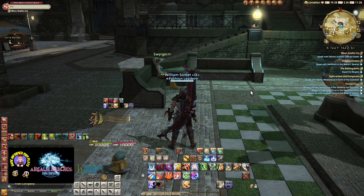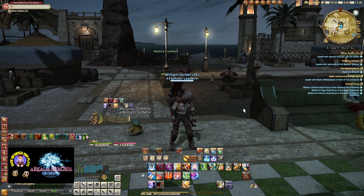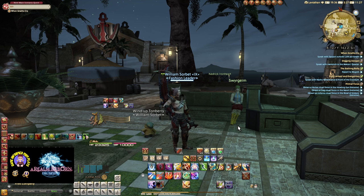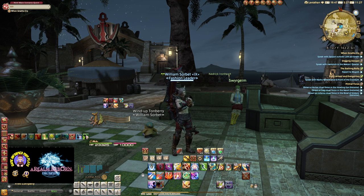Now let's talk about what you actually need to use the glamour system. Dyes are optional — you don't have to dye your gear, you can just leave it whatever color it was. But you will definitely need glamour prisms to glamour your gear or to set up glamour plates. Glamour prisms can be acquired from your Grand Company Quartermaster for 200 seals each, from the Wolves' Den Provisioner for 100 wolf marks each if you're into PvP, through crafting, from 17 different quests ranging from level 15 to 59, or purchased from the market board. The quest that unlocks the glamour system will give you 12 glamour prisms to get you started.